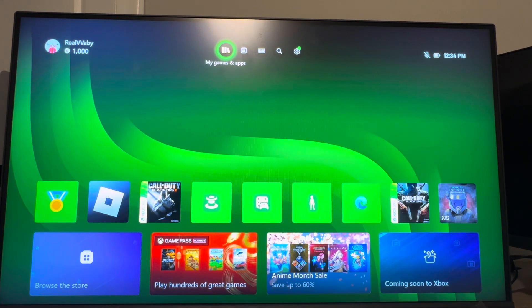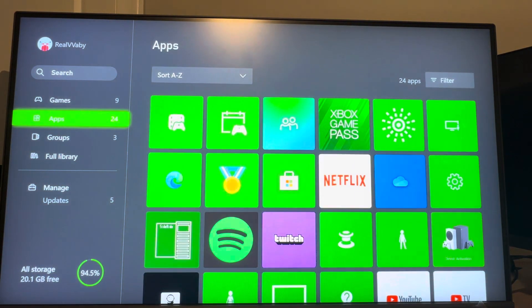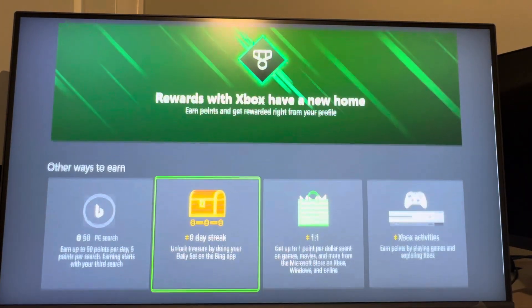You guys can access this — there are kind of two ways. If you go to the My Games and Apps section right here, you're going to see all your things. Go to the Apps section. Under Apps, go to where you see Microsoft Rewards — it kind of looks like the pendant right there. And on here, it's going to show you how to earn.